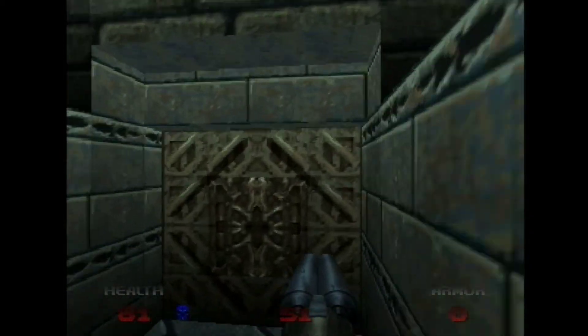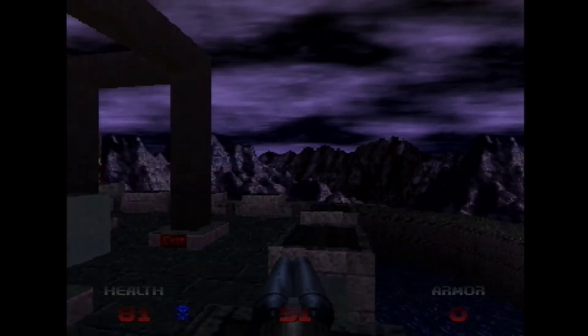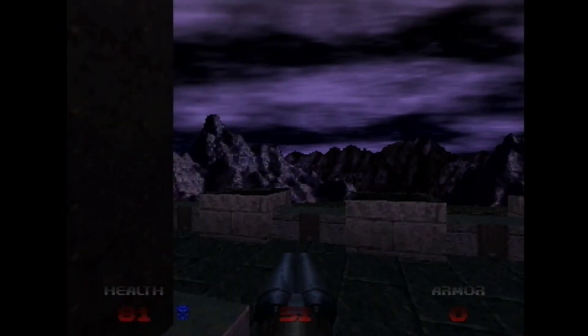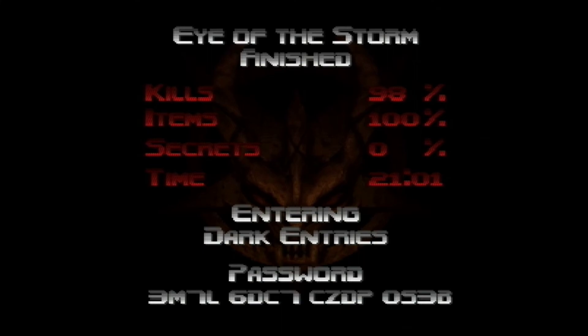I keep having involuntary muscle memory to quicksave. Would you look at that — it's the exit. It's just a cube, I'm guessing this does something. Relief. Eye of the storm. Brilliant. I'm quite pleased that I finished that on the first attempt rather than double figures like the previous level. So that was episode 14 — thank you very much for watching and I will see you next time. Bye.